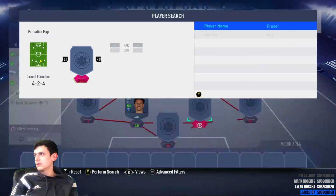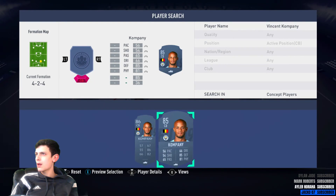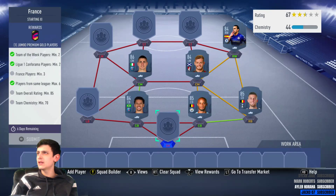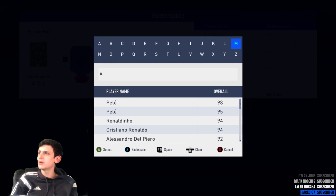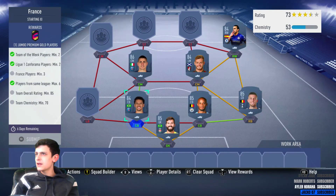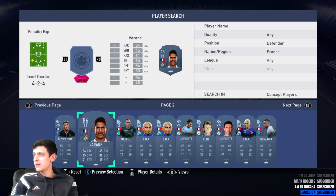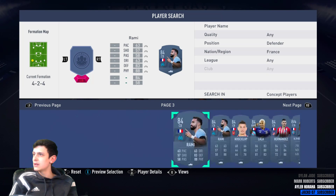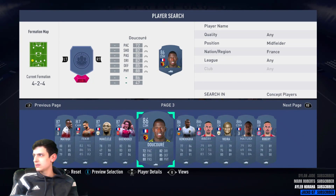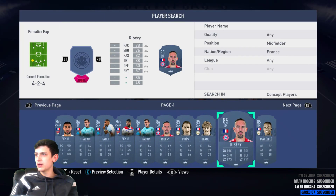We've got two 84s so we're gonna need more 85s. Let's go with Kompany and Alderweireld — nice strong link, two 85s. We've got Allison at 85 as well. We do need French players though. Looking for French defenders around 86-rated... Varane but we're not putting him in. There aren't many French defenders. What about French midfielders? Ribery — he's 85 — we'll go with Ribery.